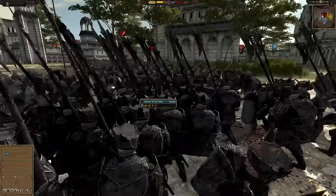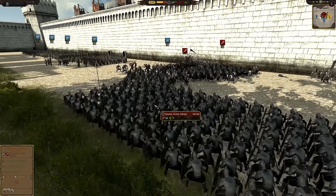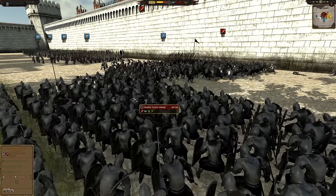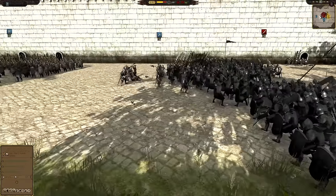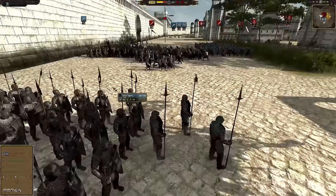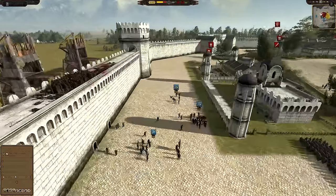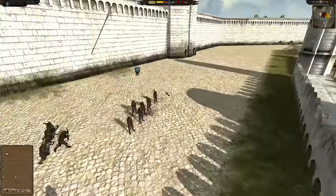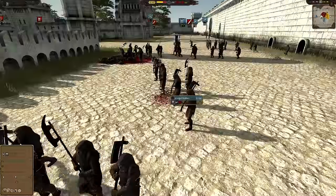The Guards of the Teeth reformed into a phalanx. Gondor is forming a column formation with their sword infantry, but they're just plugging the gap rather than pushing forward, which makes sense — if you tried to flank around the Guards of the Teeth, the units nearby would counter-flank. We have multiple units of Guards of the Teeth and Mordor Ghoul Raiders, all super vulnerable to archer fire, so this section of the Mordor army is getting annihilated by Gondorian archers.